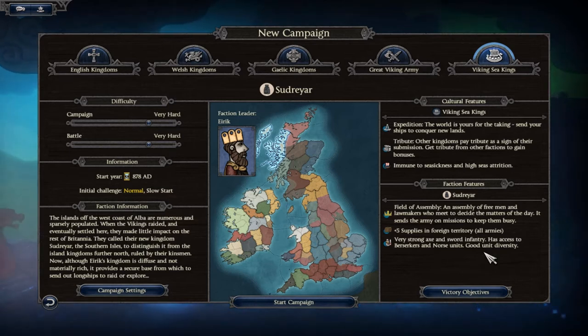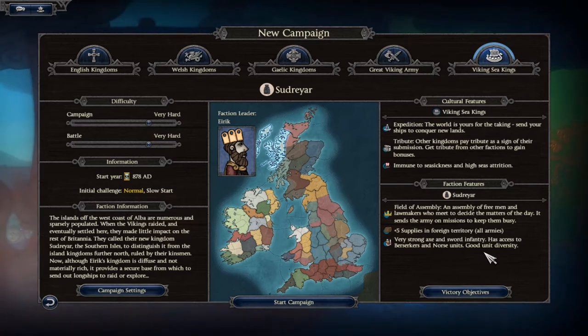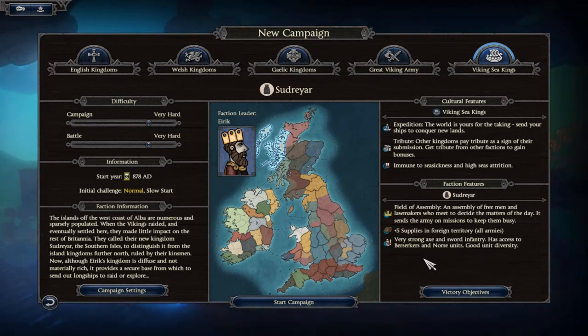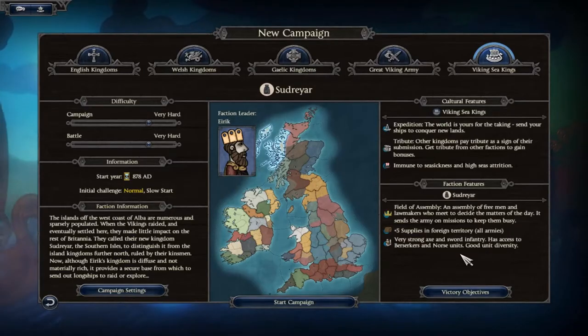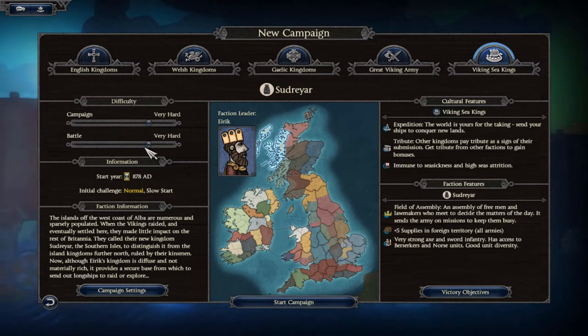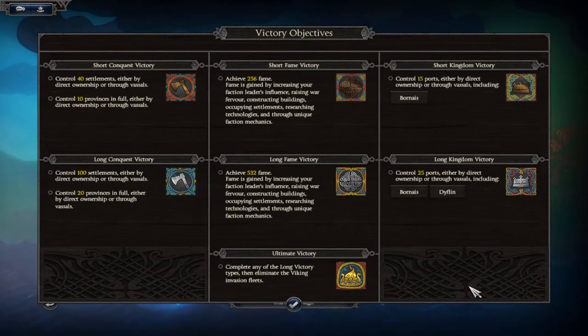As Sudreia we have the Field of Assembly — an assembly of free men and lawmakers who meet to decide the matters of the day — which sends the army on missions, similar to Medieval 2's mission system. We get extra supplies in foreign territory to represent the fact that we're a pillaging horde, and our army has good unit diversity with a lot of good infantry. I'm playing on Very Hard, since I want more of a challenge after completing Attila.